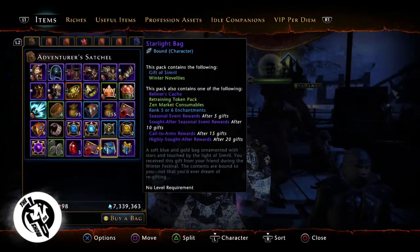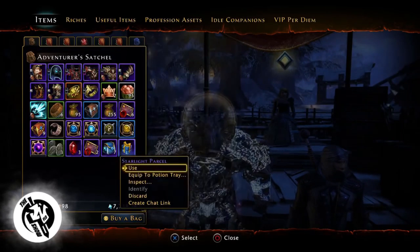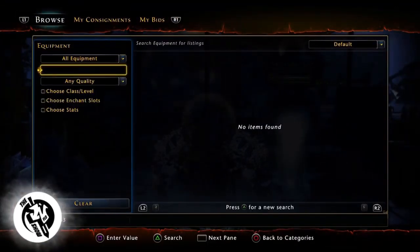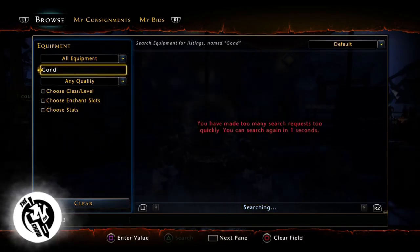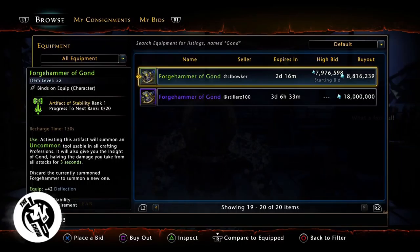The best part is that you can get the Forge Hammer of Gun from these highly sought-after rewards. On PlayStation, the Forge Hammer is currently netting for 6 million astral diamonds, and if you wait until after the event is over, it'll easily be over 10 million astral diamonds — no doubt — for the Forge Hammer of Gun.